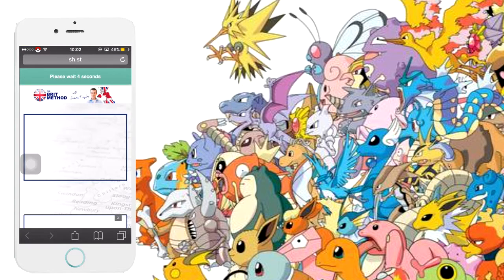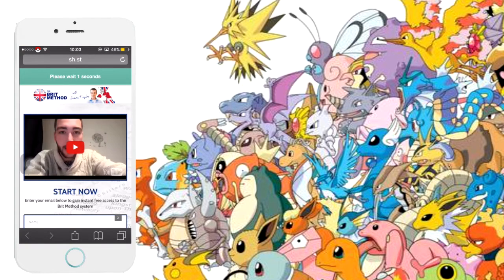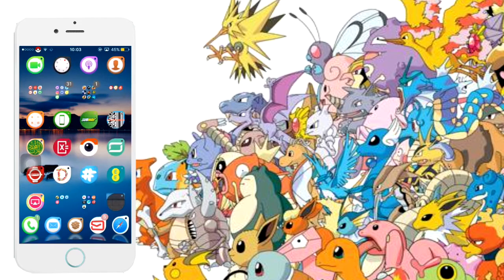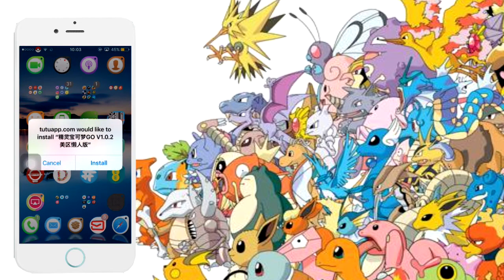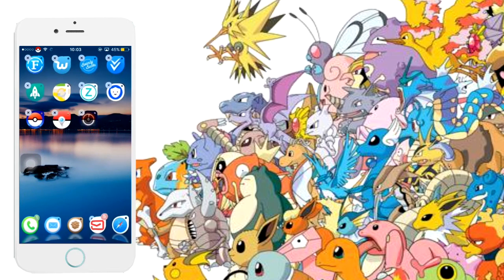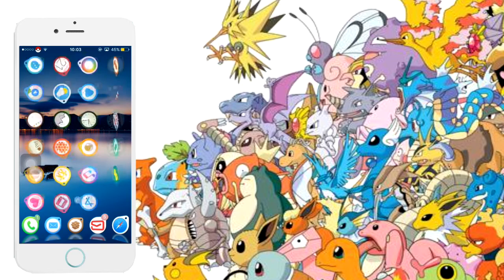Just scroll down, find Pokemon Go, then press install and install again. Wait for the ad to skip, then press 'Open App Store' and it will ask you to install — just press install. Once you press install you'll be able to open the app. Go to General, then Device Management, and allow and trust it there. I've already installed it so I don't need to install again.